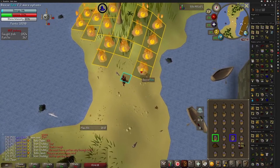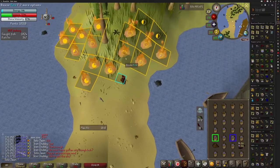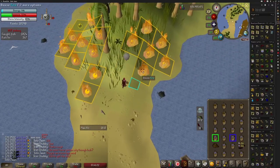Alright, let's get straight to the content. Dousing fire during the Tempoross encounter rewards 40 points. This has no cap — you can see where this is going.